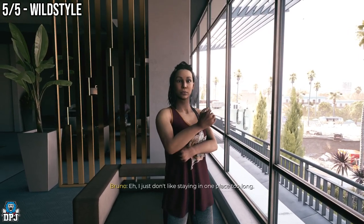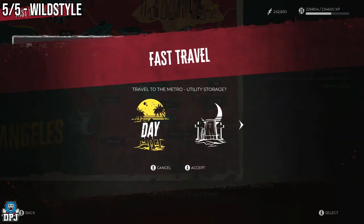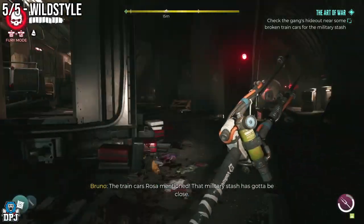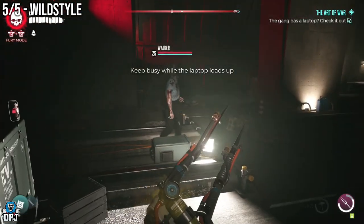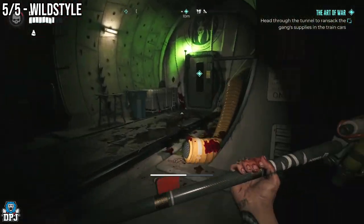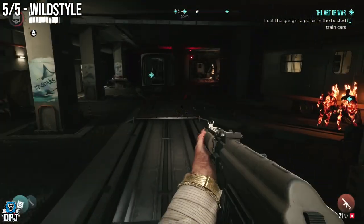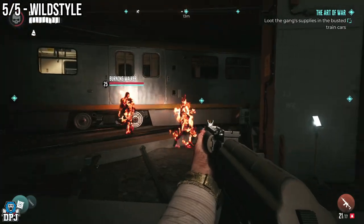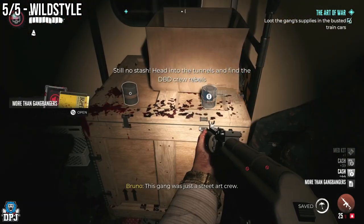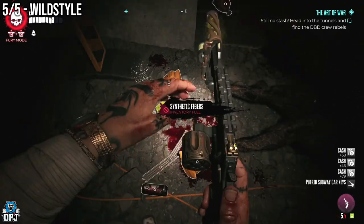This quest involves going to check out a military stash within the metro system. At a specific point in the metro area, interact with a laptop and while it works its magic, stay alive by defeating waves of zombies. Once that stage is completed, you progress to ransacking the gang's supplies — check the highlighted spots on your map and inspect certain stashes. Be careful of shotgun traps while doing this. Once the inspections are done, take out the Putrid Commuter, who drops a key for a door — go ahead and enter it.